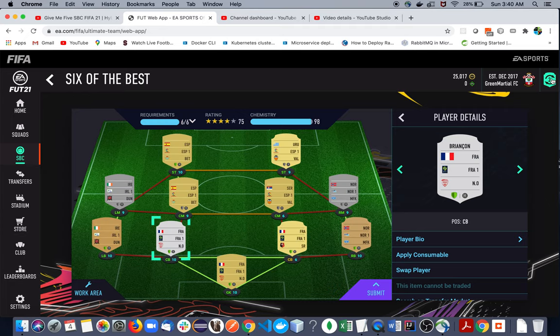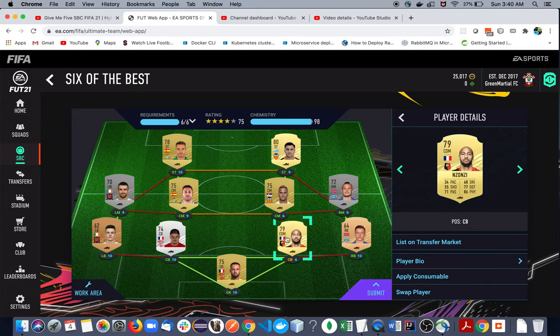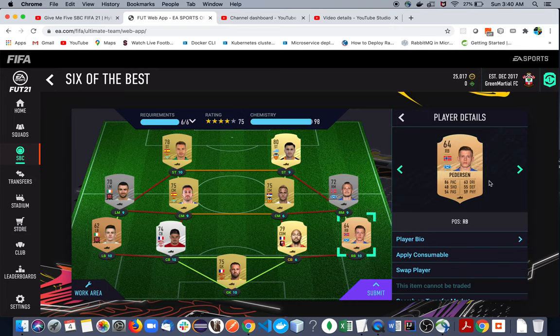Then we have CB Brian Conn — he plays in the French league, you can see his team if you search for him, and he is around 450 coins. Then we have CB Zanzia, also French — we needed that link, and you can see the club name on screen.